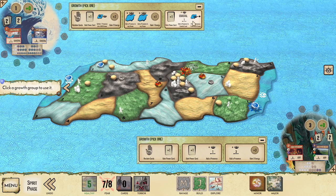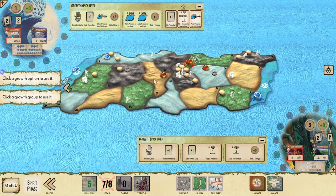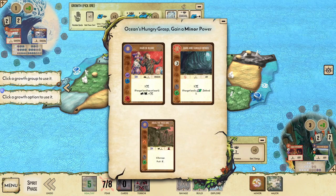Turn two — Ocean's going to take Growth three. Growth three is really nice here because it gets us onto the board and gives us a third card, which we're going to be able to play after we place this presence. Hopefully we get a card that costs zero because we only were able to get one energy last turn. Sometimes you can set up to get two or more energy, giving a lot more flexibility with what you draft.